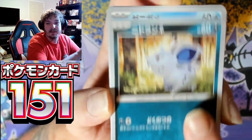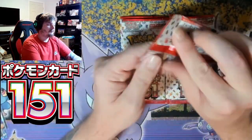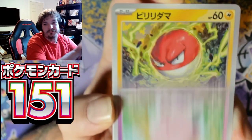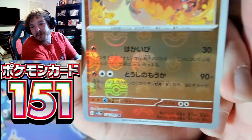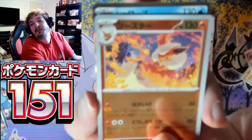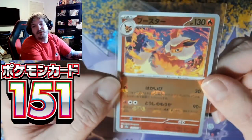Sandslash, Squirtle, Eevee — we have the Pokeball Lickitung and Mr. Mime. Got Boss's Orders. Hitmonlee, Seal, Clefairy, Electrode... oh — I don't know if you guys can see that, but the master ball! Flareon — that's what we like to see, master ball Flareon! And Vaporeon — some Eevee action right there. Master ball Flareon — if you're gonna get a reverse master ball Eeveelution, Flareon is pretty good.